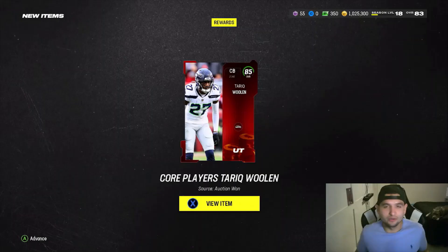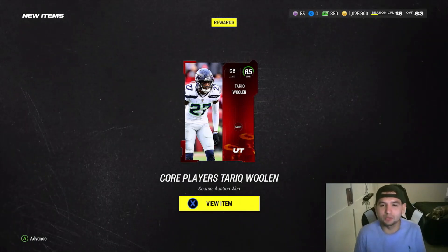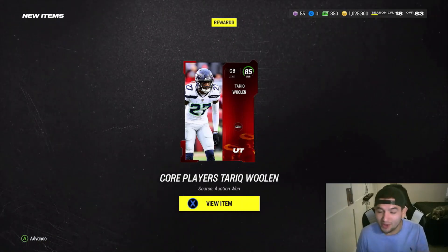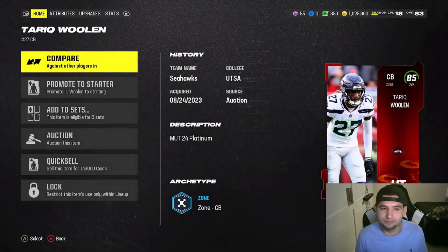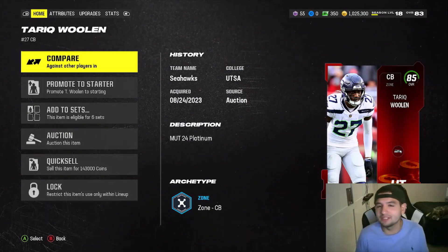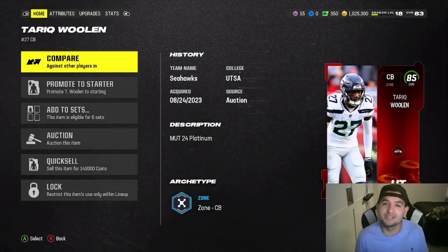Let's go to the next round of the playoffs. To kind of reward ourselves for winning that game, we went ahead and picked up Tariq Woolen. This one was actually $345,000 on the auction house, which was the cheapest one. But if you notice, it's got coins on it — somebody put their Quicksell one up cheaper than a non-Quicksell. So we're kind of renting him. Technically we got him for like $170,000 because when we're done using him, that's $143,000 in our pocket.